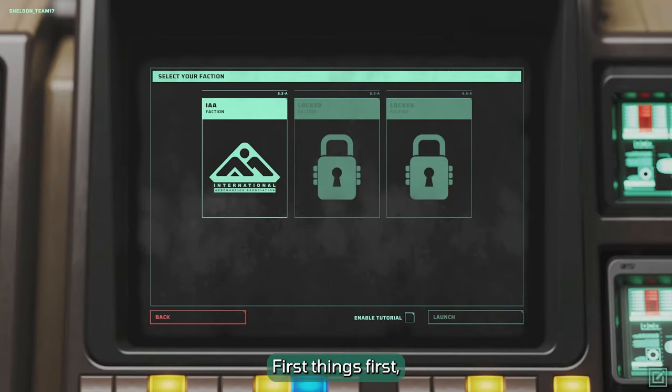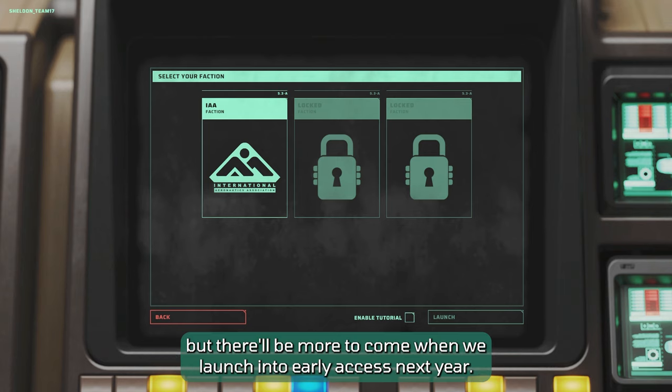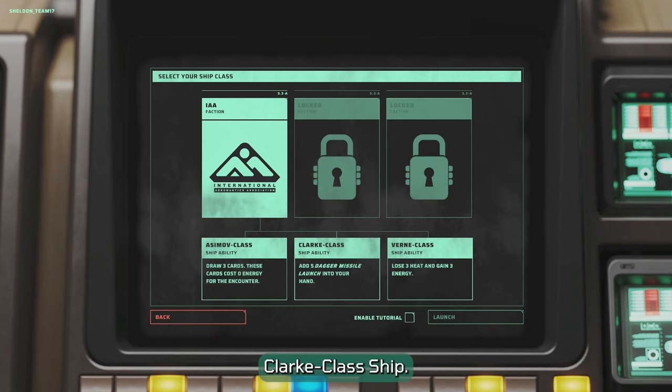First things first, we'll need to pick our faction. There's only one available in the demo — the International Aeronautics Association — but there'll be more to come when we launch into early access next year. The IAA gives us access to three ship types, each with their own ship ability. For this run, we're going with the appropriately sci-fi named Clark Class Ship.